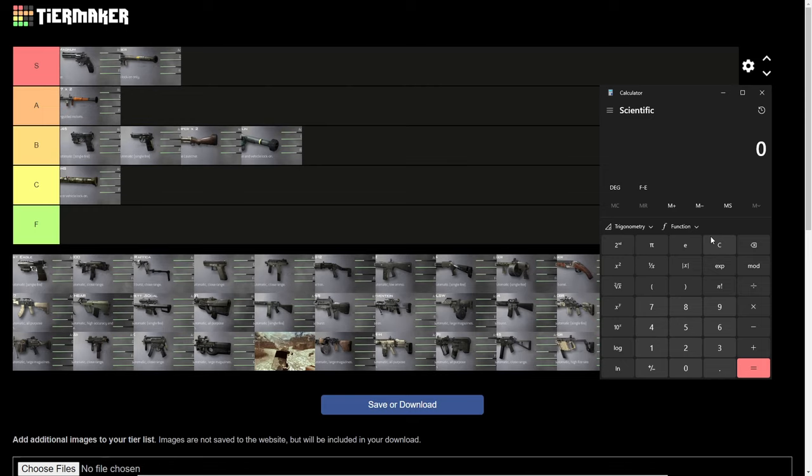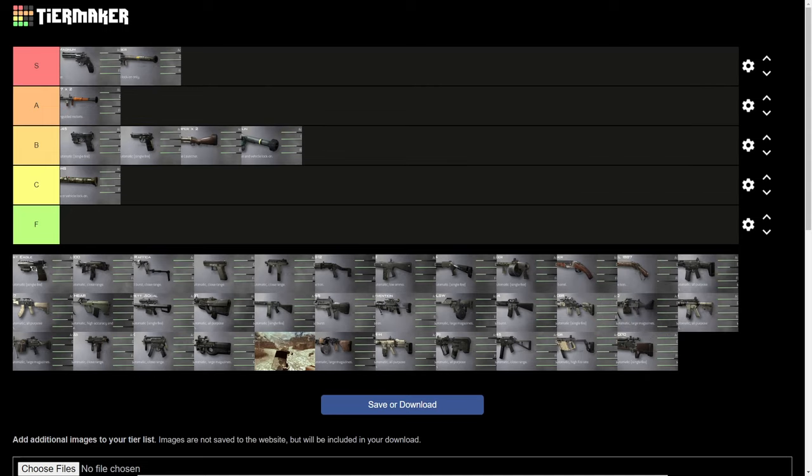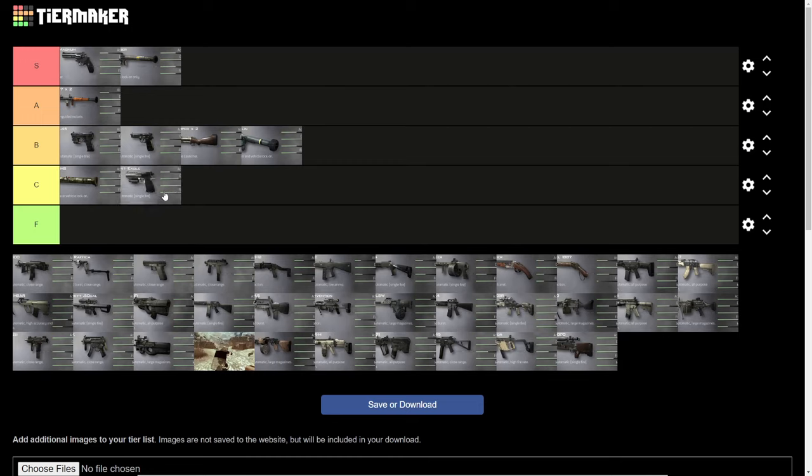The akimbo Magnum version goes absolutely crazy at close range. It is exceptionally accurate, fires exceptionally fast, and cannot be stopped even from the likes of the G18 if you're accurate. So the Magnum takes its place in S tier, and it might even deserve an even better placement. Next up, the Desert Eagle has a lot of the same properties as the Magnum, except its damage falls off more, it's less accurate, and while it does have more rounds — honestly, I cannot recommend using the Desert Eagle over any other handgun in this game. It gets C tier, and it might even be going to F.